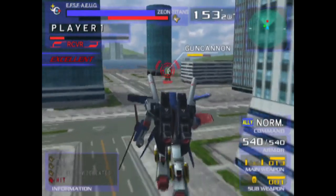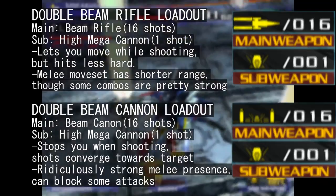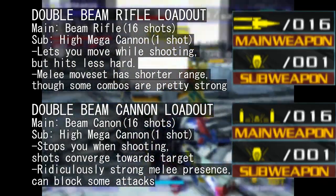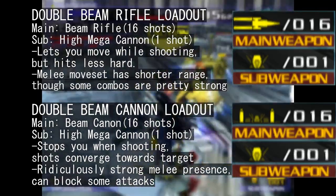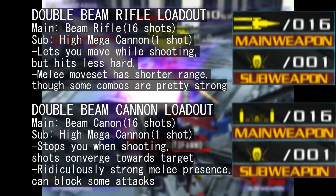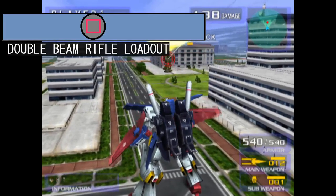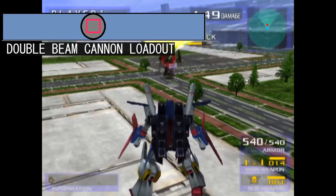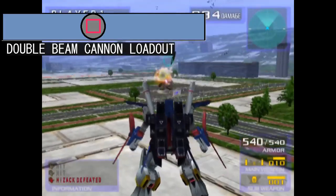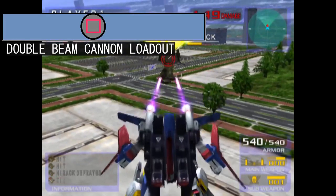Since I did bring up the fact that it has some neat weapons, I'm going to cover them right now. The Double Zeta has two equipment variations to choose from, and it will affect both its ranged performance as well as melee moves. These two loadouts mainly differ in what the primary weapon is. The standard double beam rifle hits fairly hard and can be shot while moving. The double beam cannon stops you in place but gives you more damage output and slightly more consistent knockdown opportunities. The beam cannon shots also fly towards the center of the target.